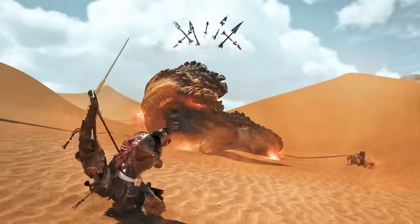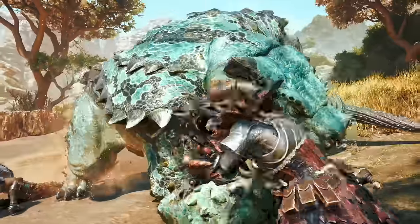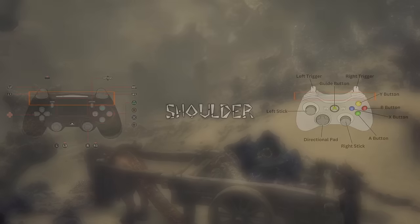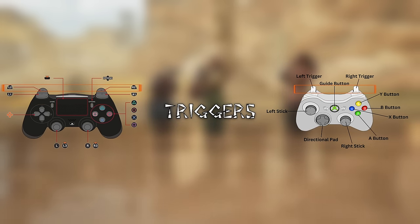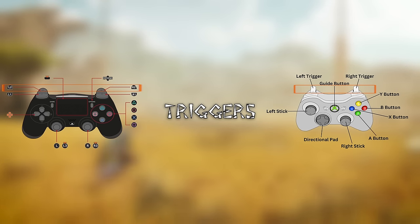For brief reference, I don't want to talk about one specific console, so I'm going to use terms like face buttons or triggers. Here's a little overview of the two main console controllers and what each button I will say corresponds to.